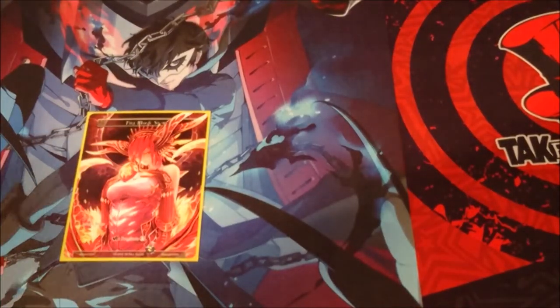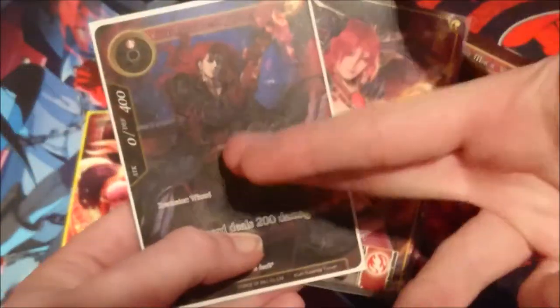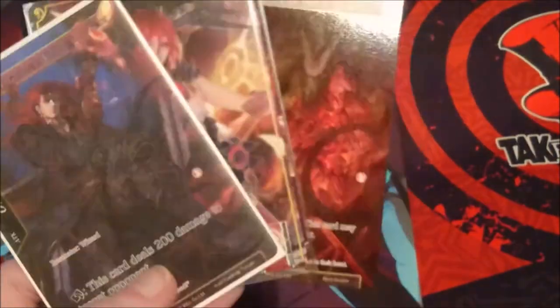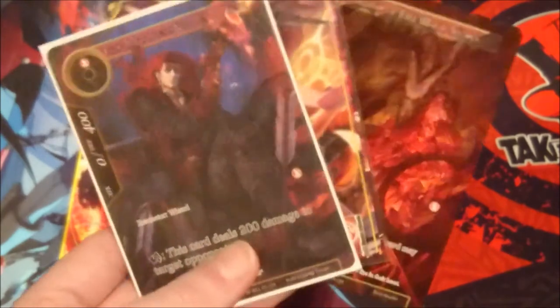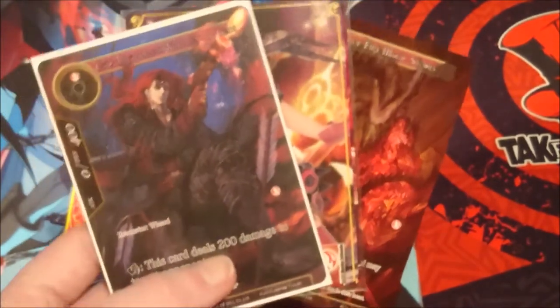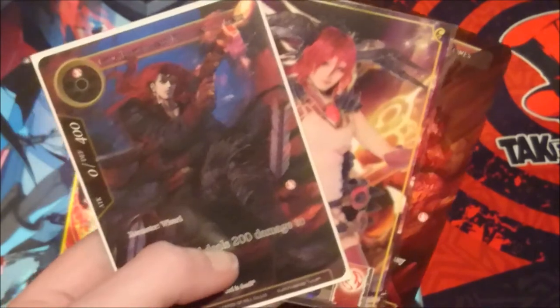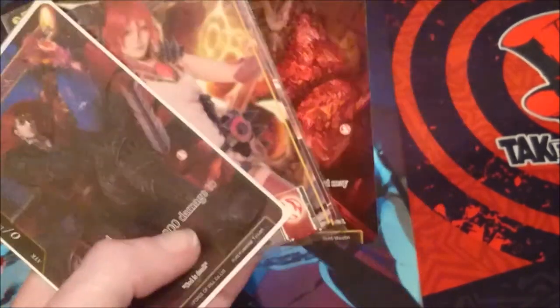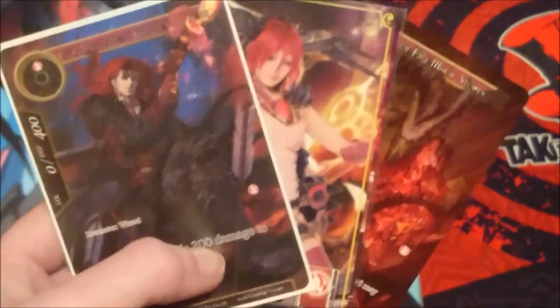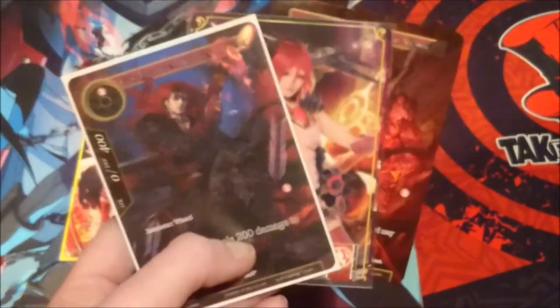That is my deck profile for the deck profile challenge — the main assets being the two ruler options and Kane, the main boy of this deck. Let me know what you think — would this mad aggro burn deck win, or would Uspot Gaming's Vlad slash Makage build win with their Vingolf pick of Odin? Leave a comment below, check out their video linked in the description, and I'll be looking forward to doing another deck profile challenge — maybe challenging them again or Busy Dad. Until next time, see you all later!